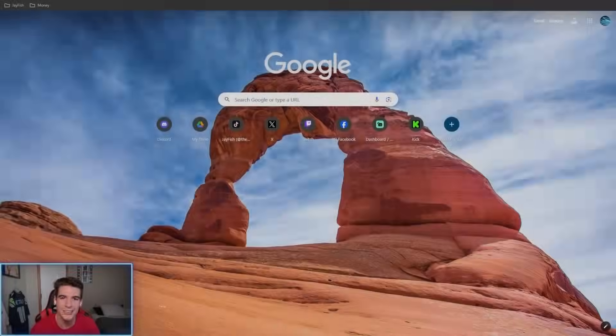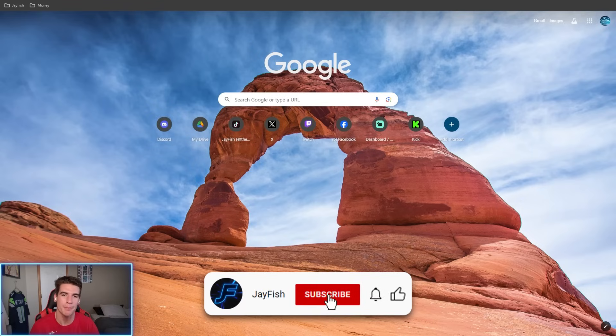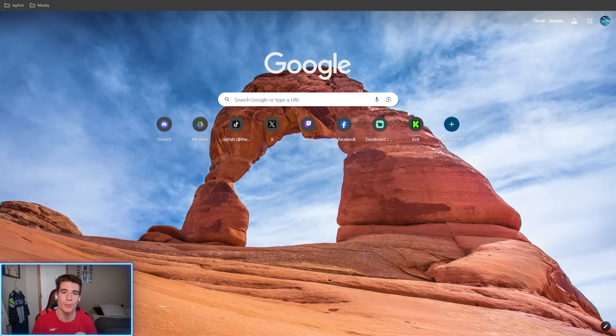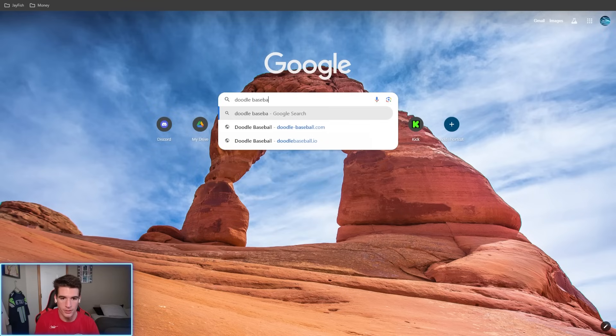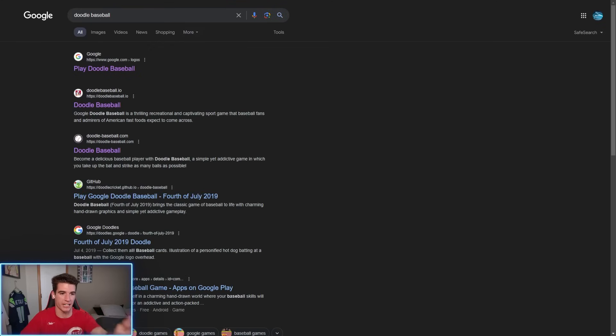Welcome back guys. Today's gonna be a little different - I'm gonna be playing a baseball game I've never played before or even heard of until yesterday. Going through my comments I saw multiple people asking for it - it's called Doodle Baseball. There's an app on the app store and Google Play Store, it costs $2.99, but you can also play for free in your browser. The game was made by Google, so if you type in 'doodle baseball' on Google it's the first thing that pops up.